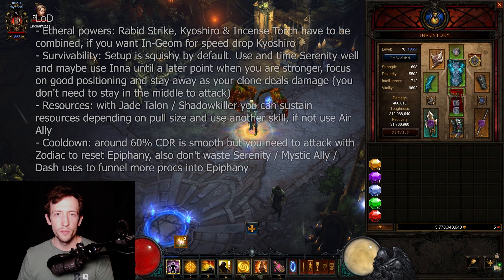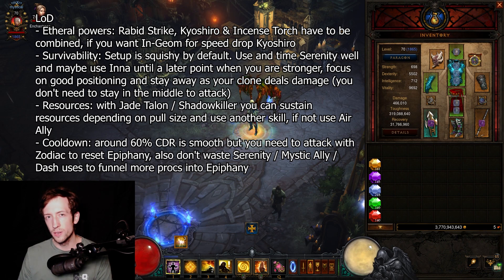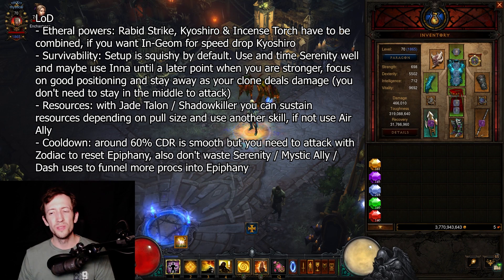Now let's get to LOD. The ethereals you need to combine are Kyoshiro's Blade, Incense Torch of the Grand Temple, and Rabid Strike. You need to have exactly those three weapons in any combination and you're good. You can drop Kyoshiro's Blade for Ingeom if you want to do lower-end speed content, but it's a big loss in damage — only do this if you really prefer to go fast for some reason.